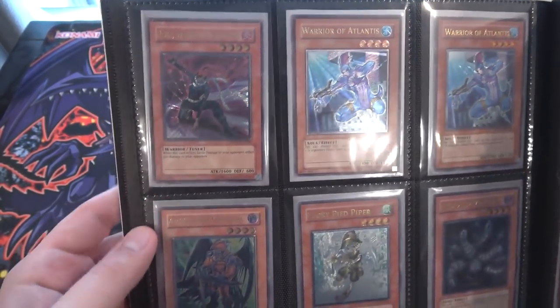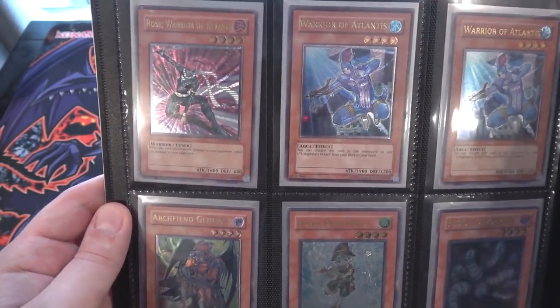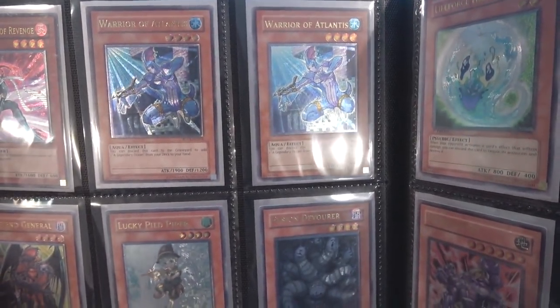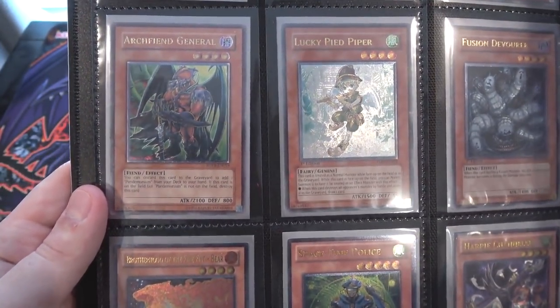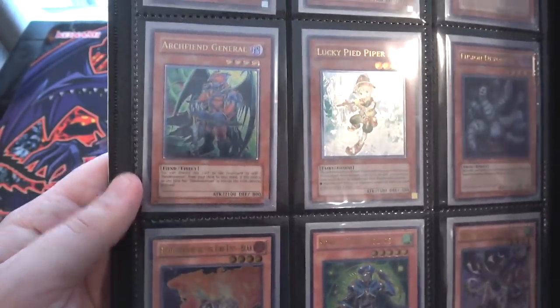We have Rose Warrior of Revenge. I remember having a playset of those — I don't think they were all Ultimate Rares, but using that to bring out Stardust Assault was pretty cool. Then a couple of Warrior of Atlantis. I have a feeling maybe this card will kind of come back at some point, because we're seeing a lot of different cards for Umi lately. And of course, Archfiend General — basically the same effect as Warrior of Atlantis, just for Archfiends. It was Pandemonium with that one.